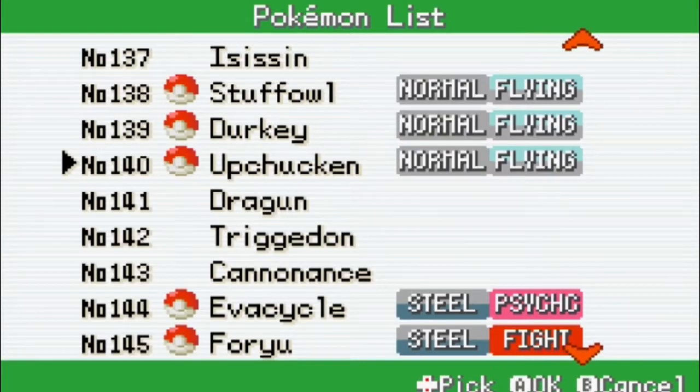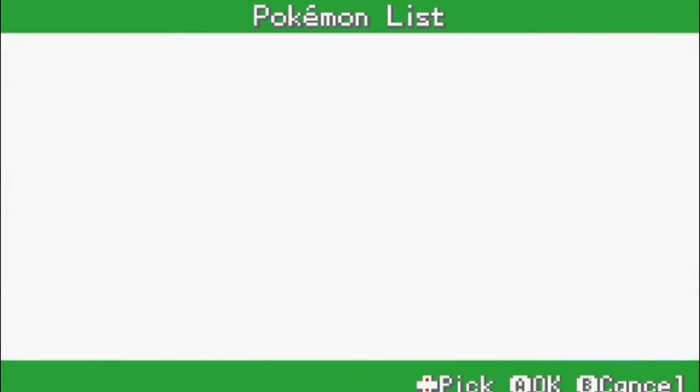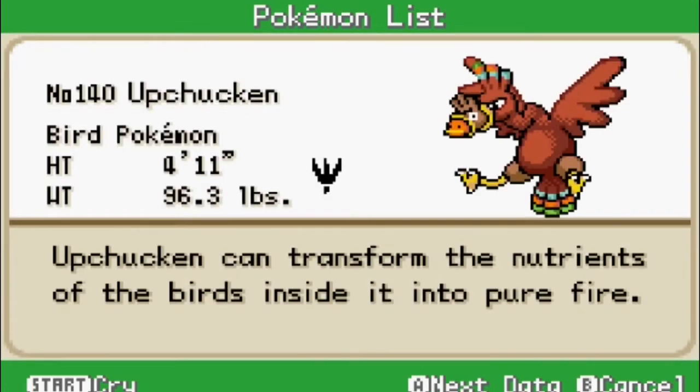I evolved this thing last episode and totally forgot to show off its Pokedex. So — the bird Pokemon. Upchucky can transform the nutrients of the birds inside it into pure fire.